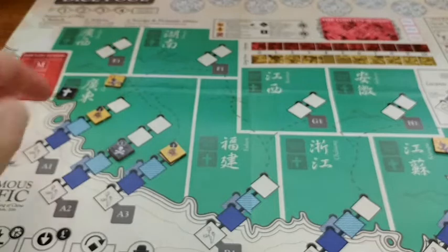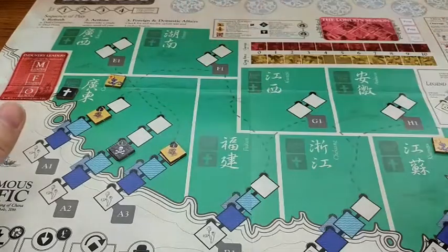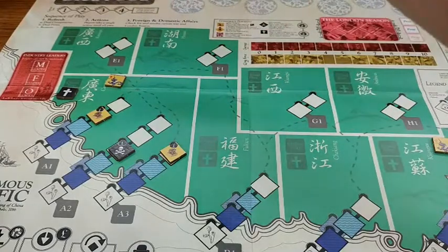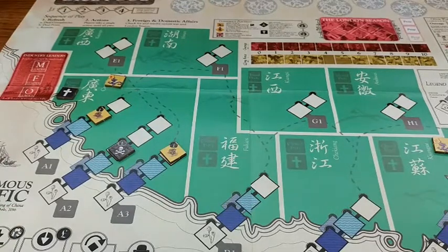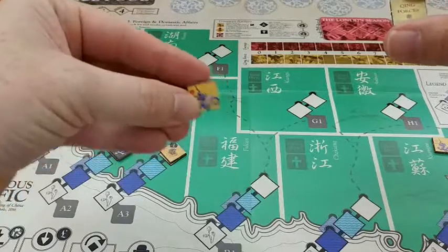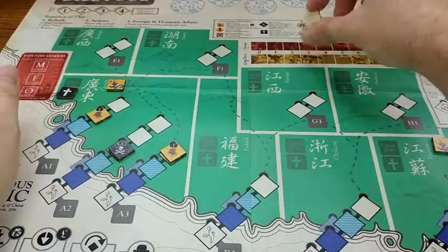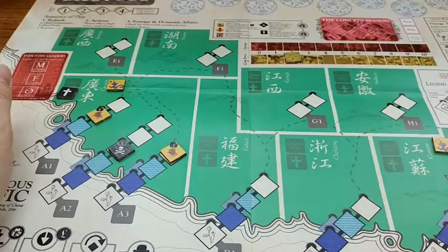Each of these little paths are supply chains that you are trying to get your opium into China. This is China — it has four coastal regions: A, B, C, and D, and then regions E, F, G, and H which are interior land regions you can also work your opium into. The Qing forces represent the police forces, and since there's one in region A and one in region D, the Qing police force track starts at level two.